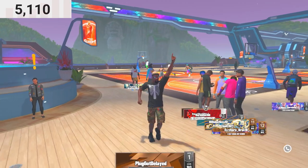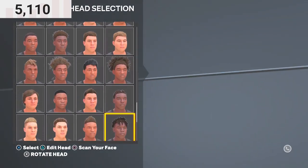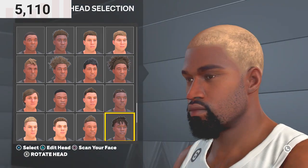So first, you're gonna wanna open the options bar. You're gonna go to my player face ratio, and you're gonna wanna pick this face scan right here. You're gonna pick this guy right here with the dreads.